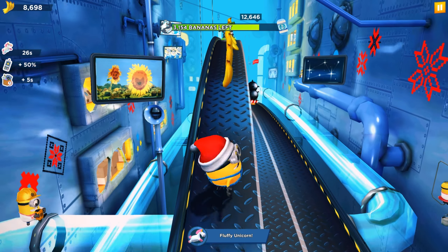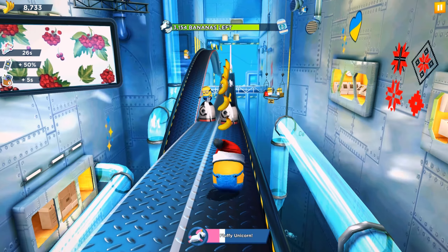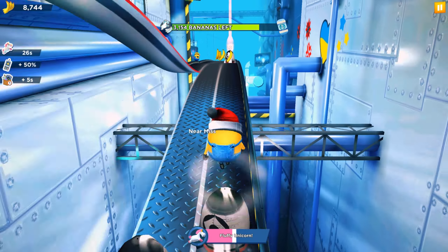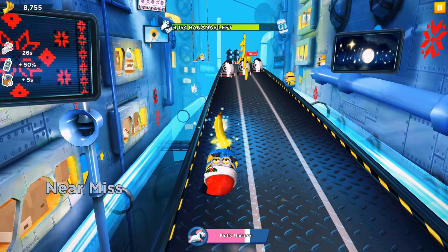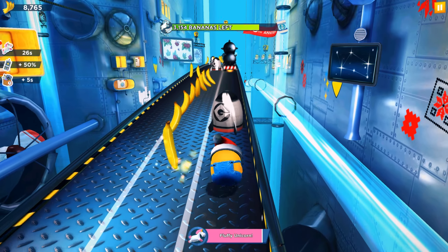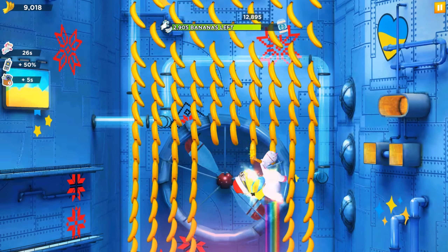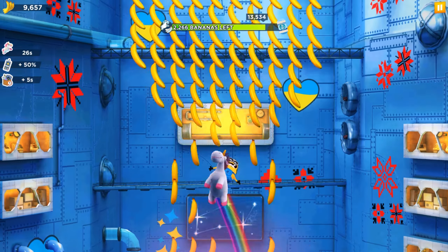Three thousand one hundred bananas left. The only way to charge the Fluffy Unicorn faster is to make jumps, dodge death obstacles, near misses, and collect bananas. Near misses give you twice the charging power for bonuses and power-ups — that's why we always try to make more desirable actions and near misses when we need a bonus or power-up.